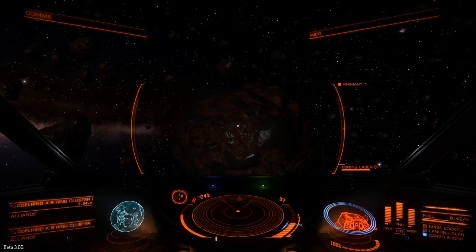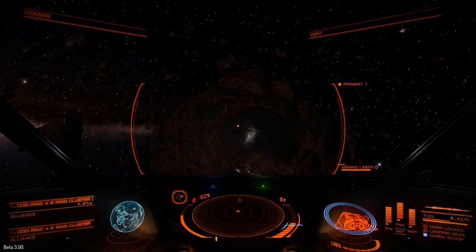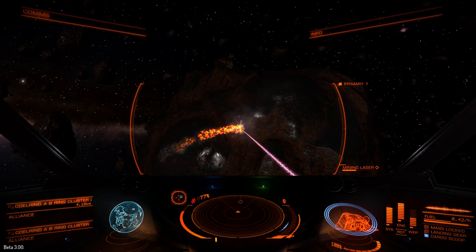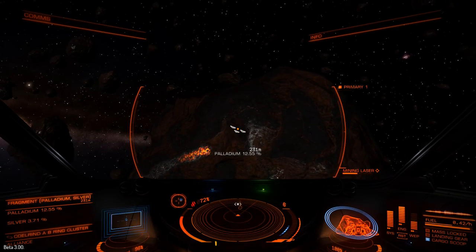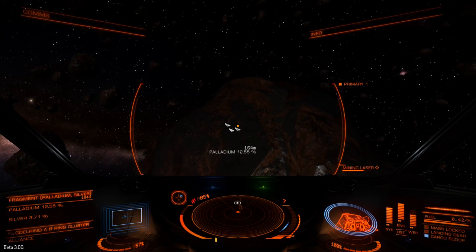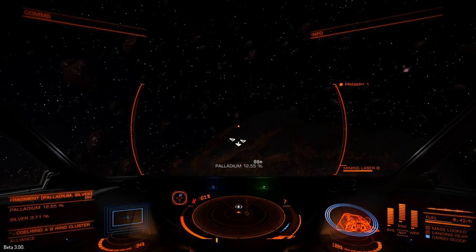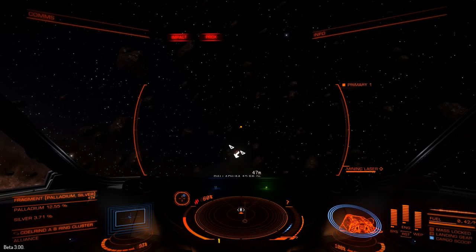We've got our mining laser, we've got our cargo hold, we've got our refinery module, we've got the perfect place to do our mining. How does it actually work? It's actually pretty straightforward. You fly out to the asteroid belt, you pick any asteroid you like, and you start blowing chunks off it with your mining laser. Once you've blasted a chunk free, you go chasing after it, trying to match rotation and velocity with your cargo scoop deployed and suck it up into your refinery module.